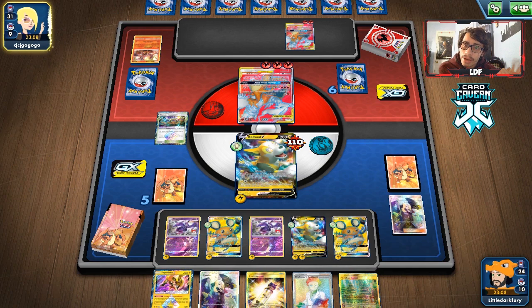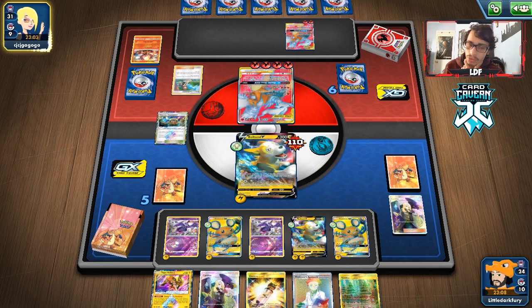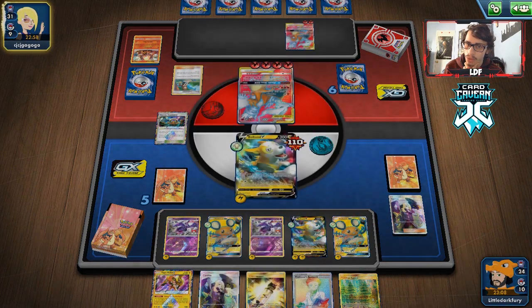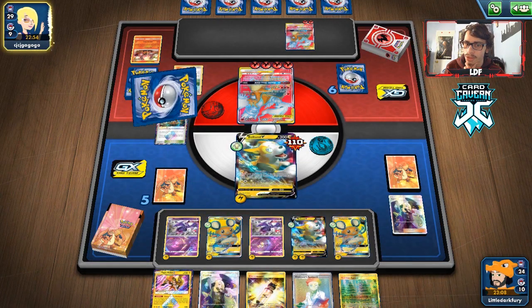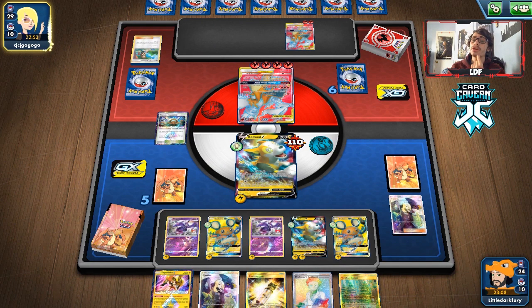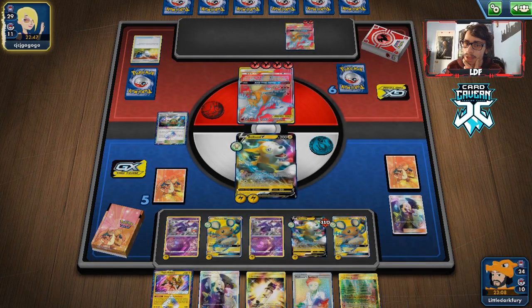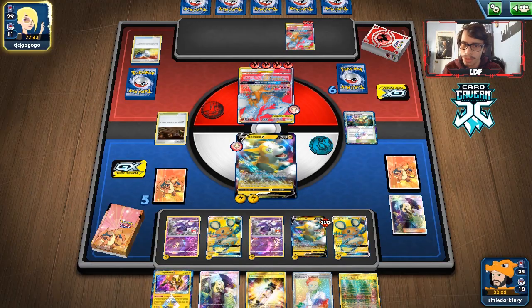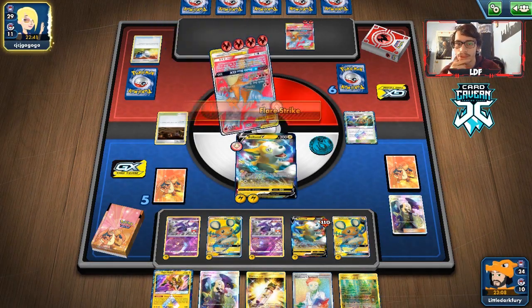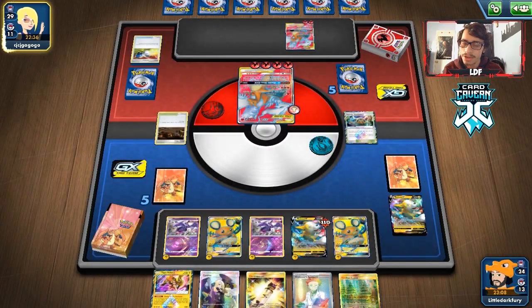Our opponent has a Green's Exploration. They could Double Custom our Boltund but we have Coco Prism so we can get energy back easily. They flip heads on a catcher and bring in the other Boltund — we're fine with this since we have Coco. They put down a Galarian Mine, but we have Viridian Forest. They use First Strike and knock us out, but we don't mind the energy going to the discard.